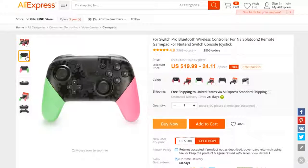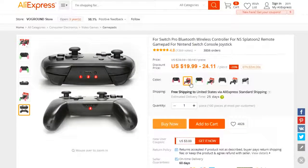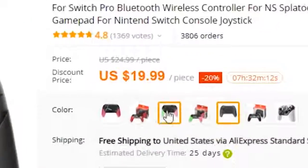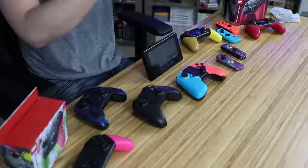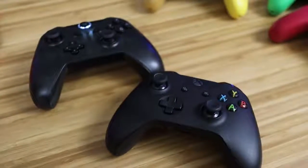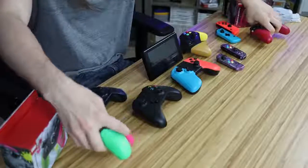My curiosity peaked when I saw these controllers online. Not only did they have motion controls, not only did they have HD rumble, but they also featured an NFC chip reader — meaning I can use my amiibos on these things. And they're only $20. What was the catch? In front of me on this table, I have a bunch of fake Nintendo Switch controllers, even Joy-Cons. There has to be something wrong with these, and that is what we're gonna get to the bottom of today. I'm gonna rank every single one of these knockoffs from best to worst.